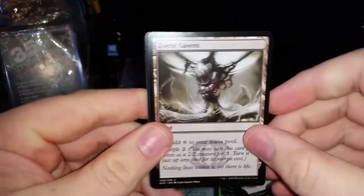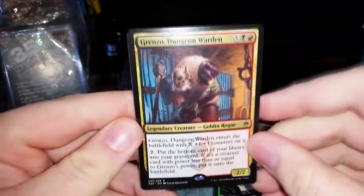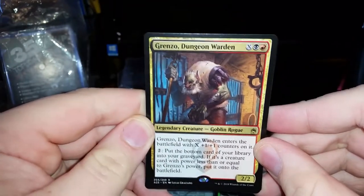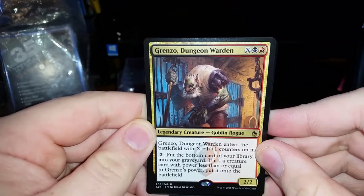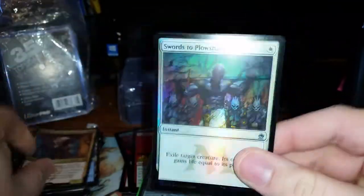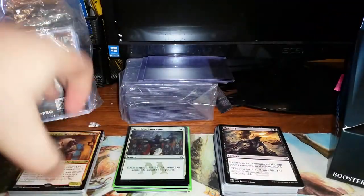Pack 16. Zoetic Cavern, Zombify, Cauldron of Eternity, and Grenzo, Dungeon Warden — he's a 2/2 for 2 plus X; he enters the battlefield with +1/+1 counters equal to how much you paid for X. Pay 2 to put the bottom card of your library into your graveyard; if it's a creature card with power less than or equal to Grenzo's power, put it into the battlefield instead. And we have a Foil Swords to Plowshares — that's pretty sweet. I think the only thing that can save this box now is a Jace or an Imperial Recruiter — I've come to terms with the loss, but I was going to buy it anyway.